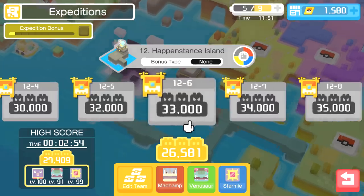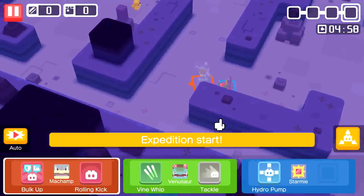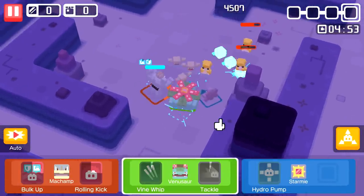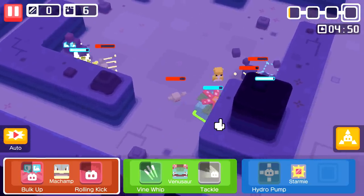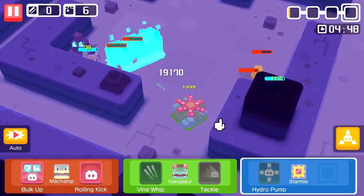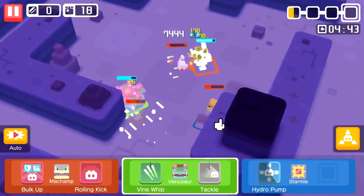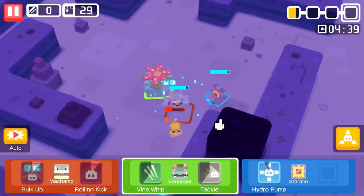We're doing what we can. I'm glad we beat Mewtwo today and we're getting tons of materials. A lot of people still asking how to get more materials - the decorations are what got them for me. That's one of the first things you want to do with your tickets - buy all the decorations. Those sand types were ruthless, I didn't even have the chance to do Vine Whip.